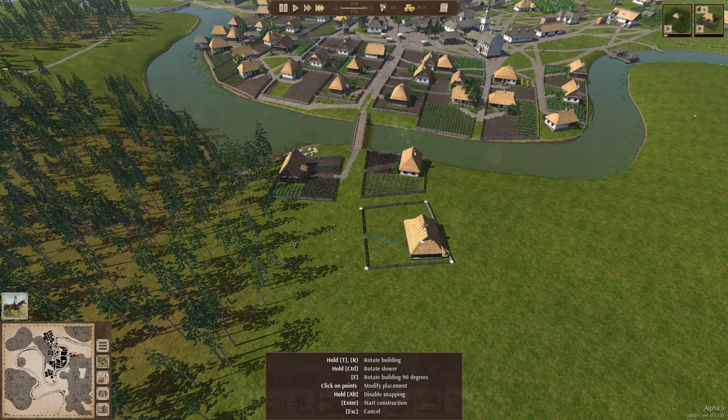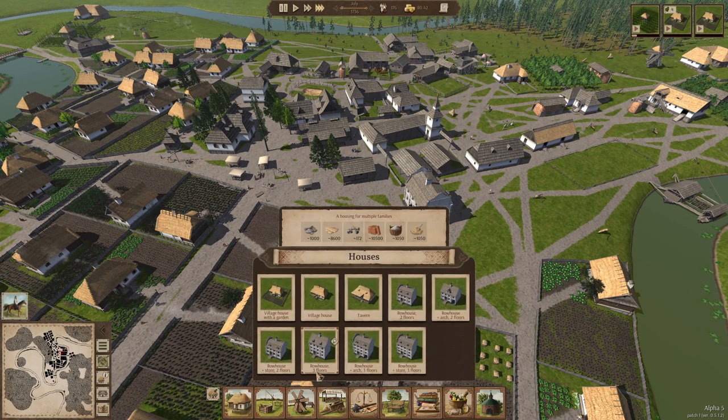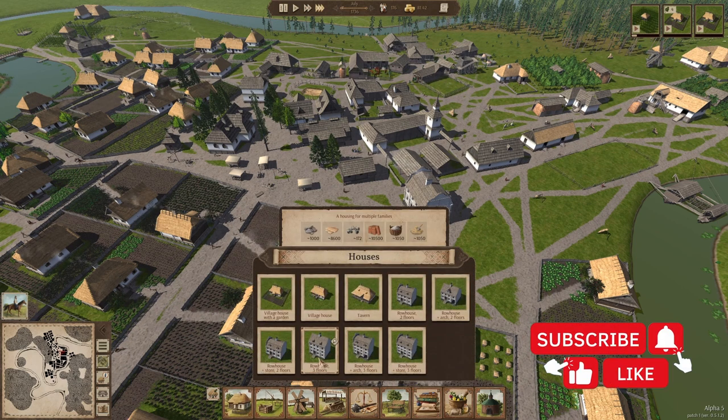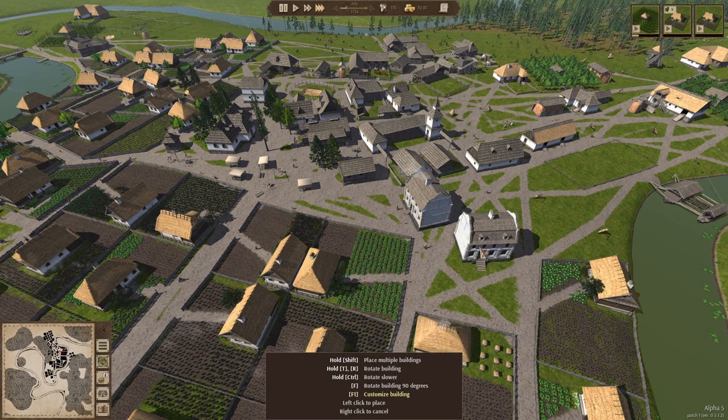Building the houses in this game is still one of my favorite parts. How many bricks do we have? 10,000! All right, let's build another one of these row houses. So this is two floors, two floors plus a store plus storage — that just sounds fun. Should we build one? Let's see what it looks like.